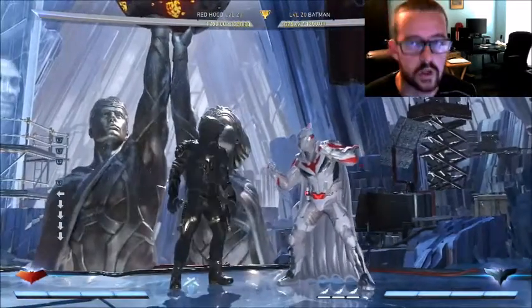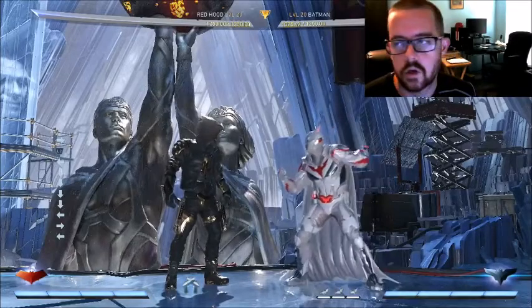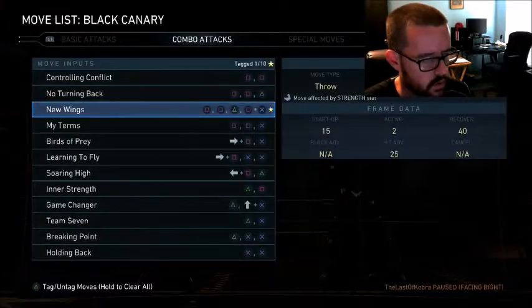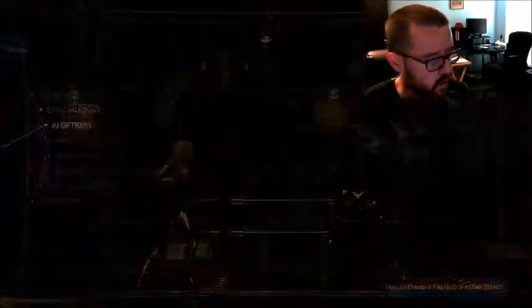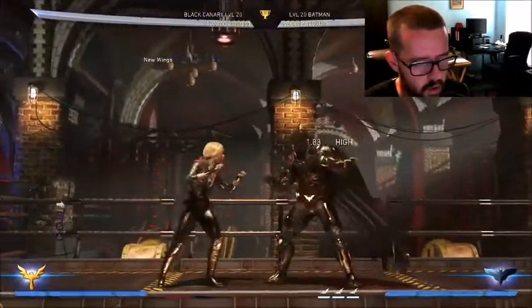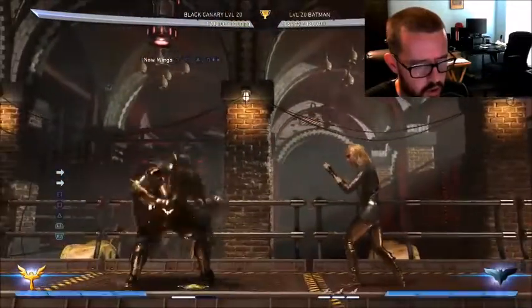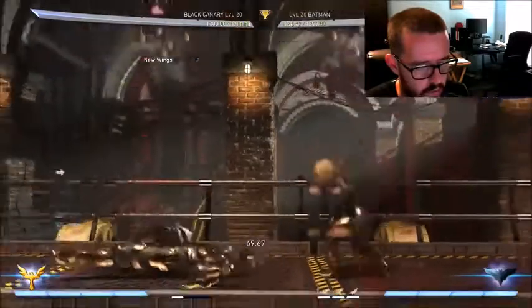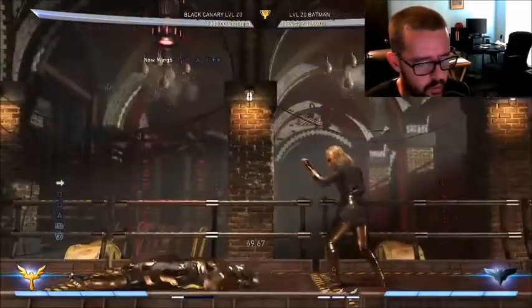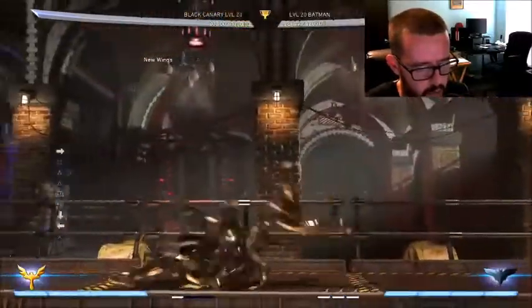That's all for the Red Hood changes. I'm going to switch to Black Canary, which she got some of my favorite changes — I'm really excited to play with her more and find out some new dirty tech. First off, the best thing with Black Canary now is that her New Wings string is actually a command grab now. This is probably one of the best things — before, there wasn't really a whole lot to use it for unless you were going for something like a nice little cross-up. But now with it being a command grab, this is a really good pressure tool. Also, it puts you in a perfect position to do a front handspring and do a cross-up.